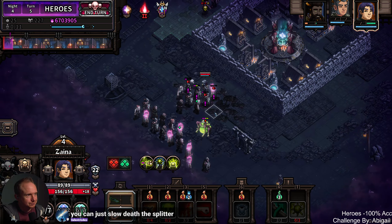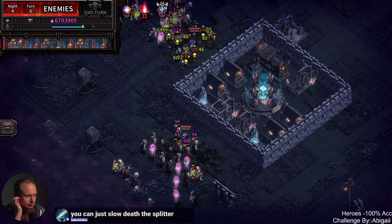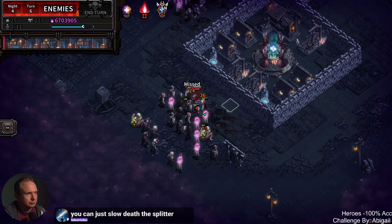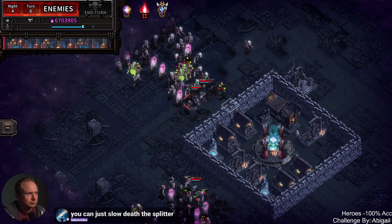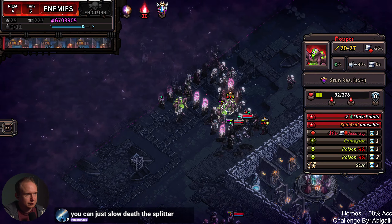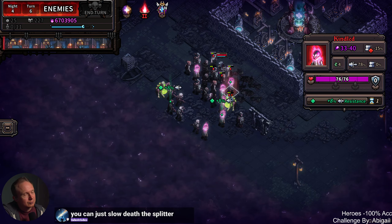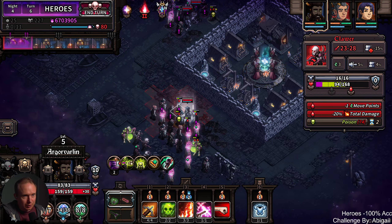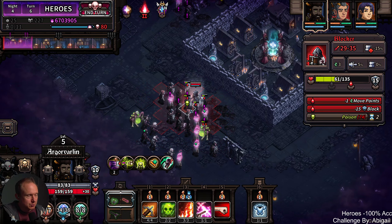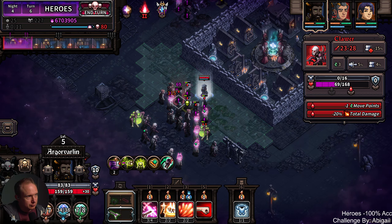We actually just have transfers, don't we? So now we have 44 plus 46. 44 plus 46 is 90, right? That is perhaps one might describe as easier in Lustrous. Good call.